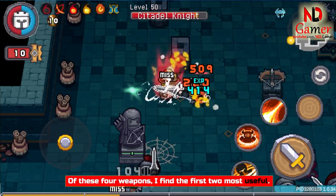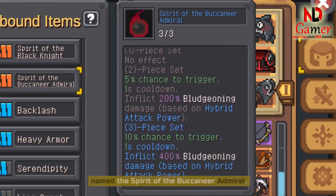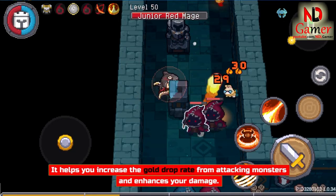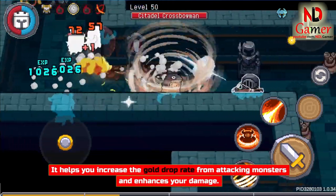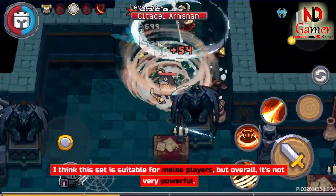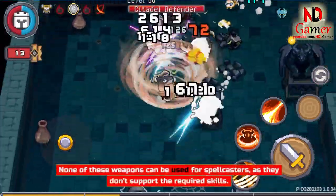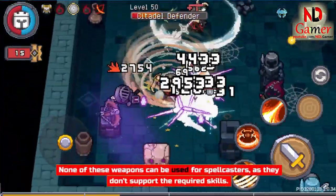Of these 4 weapons, I find the first 2 most useful. The Buccaneer's exclusive Fatebound is named the Spirit of the Buccaneer Admiral. It helps increase the gold drop rate from attacking monsters and enhances your damage. I think this set is suitable for melee players, but overall it's not very powerful. None of these weapons can be used for spellcasters, as they don't support the required skills.